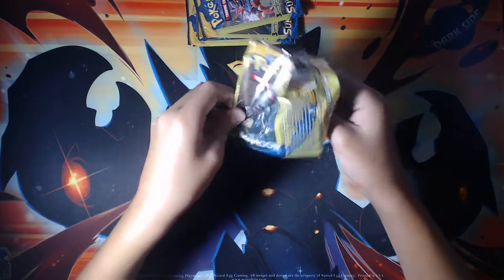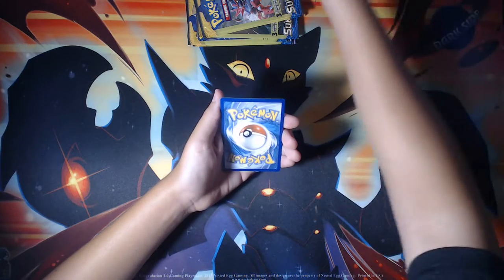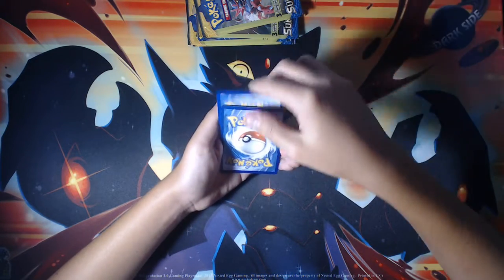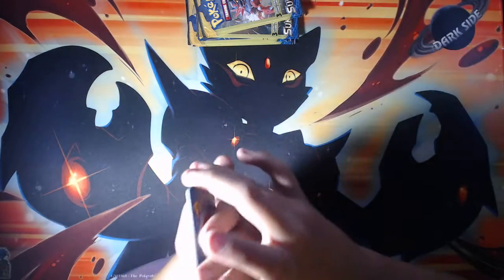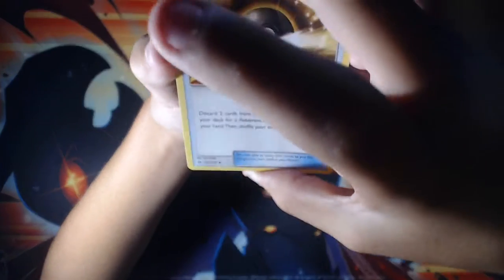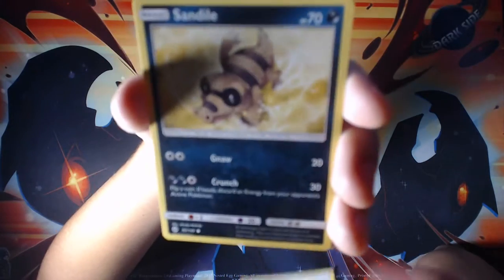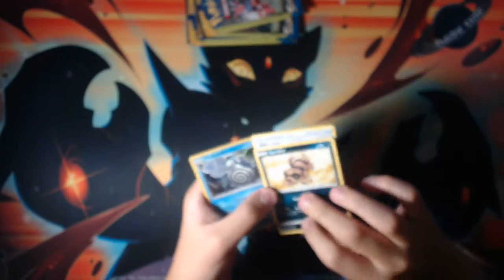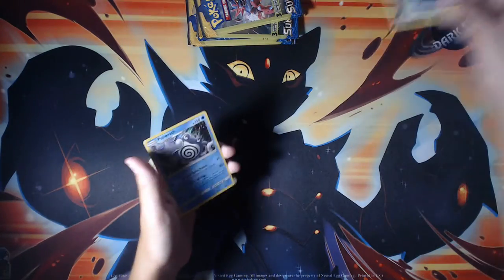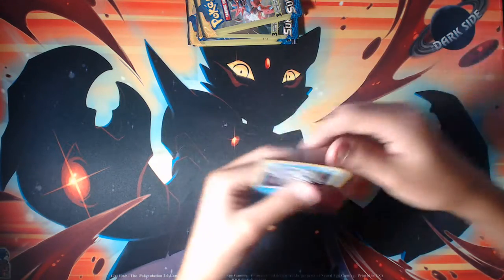These packs are opening up so nicely. Come on, be an ultra rare. Please just one more — here's another Ultra Ball, Sandile, and a Poliwrath holo. Nice.